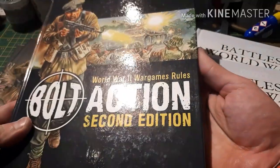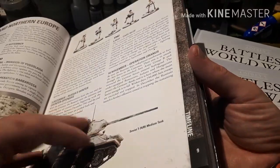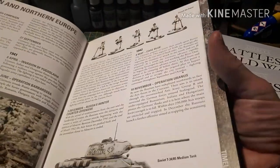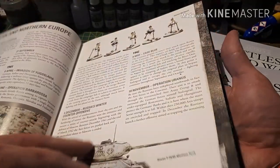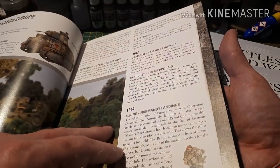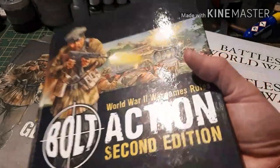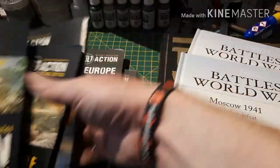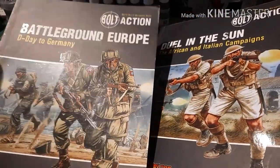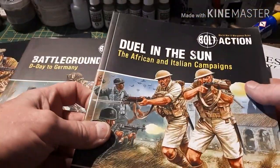Even in the main rulebook, once you get past the rules, there's a basic timeline which may pique your interest in a specific theatre or battle, helping you choose what army to do. Another way is through the campaign books — this one is D-Day Into Germany, and this one covers the African and Italian campaigns.